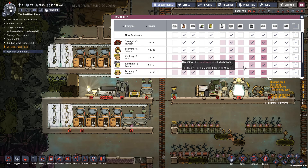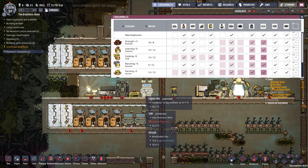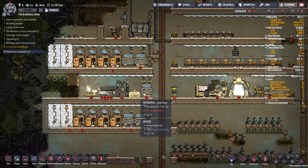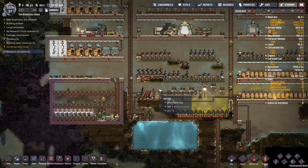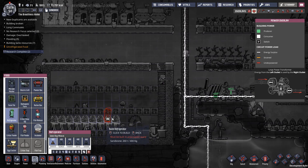In the consumables tab, we want to definitely make sure mushrooms are turned off. We don't want any dupes eating mushrooms, just the same as we didn't want any dupes eating meal lice. We really want to turn it into lice loaf or pickled meal, purely because we had stuff going rotten. Now we're actually going to go into the food tab and look at the refrigerator.